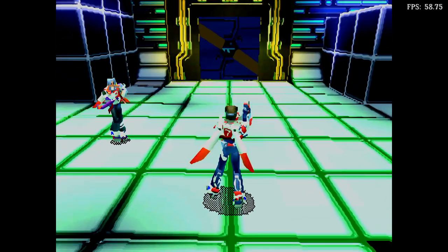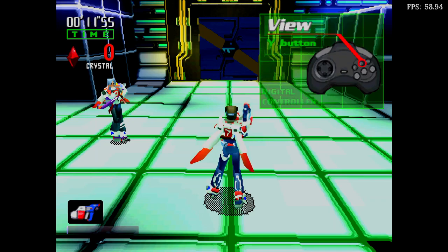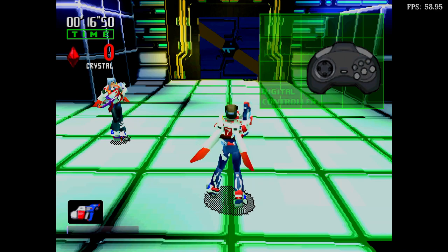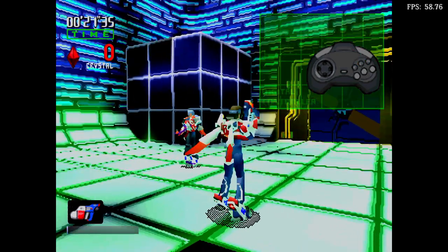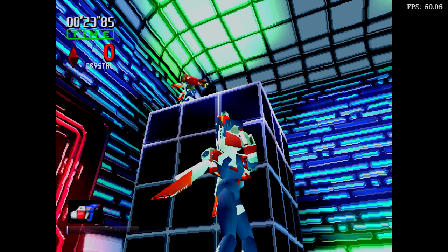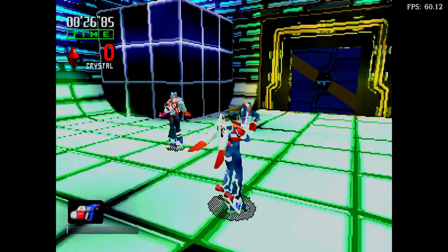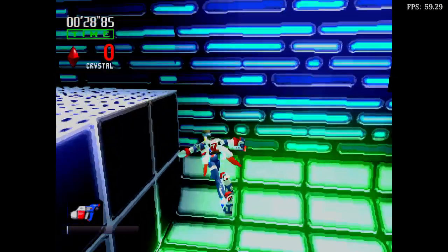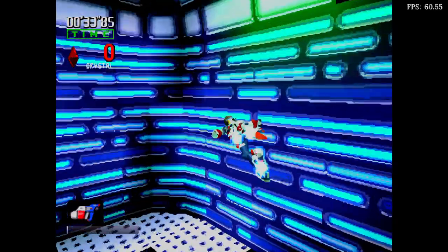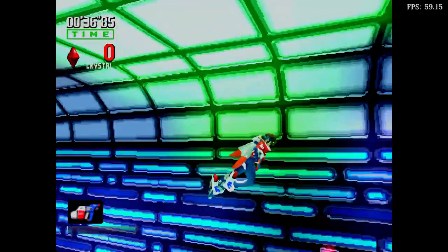Big is on the platform above and to your left. Now press and hold the camera button, and use the D-pad to locate him. Can you see him? Okay, now jump onto the platform where Big is standing. Take it easy. You can do it. Good!